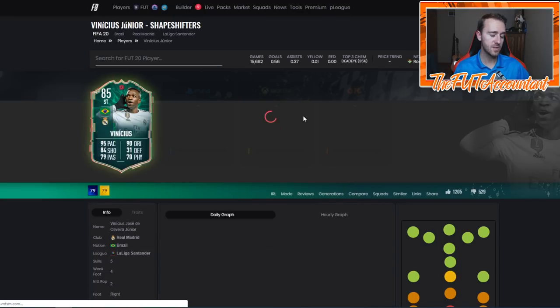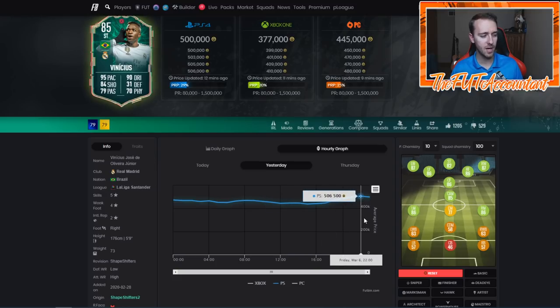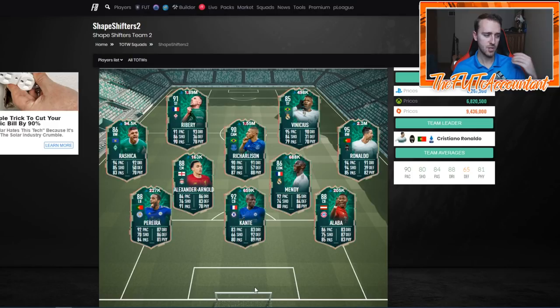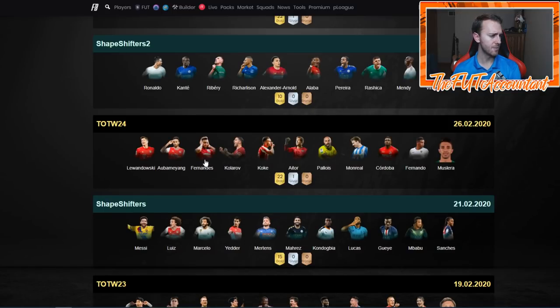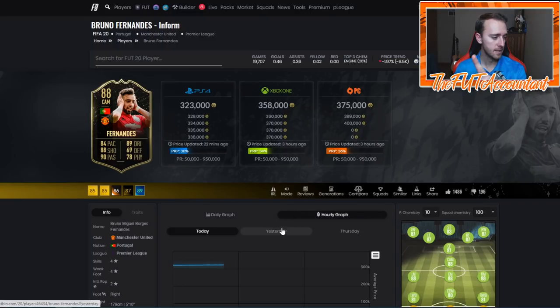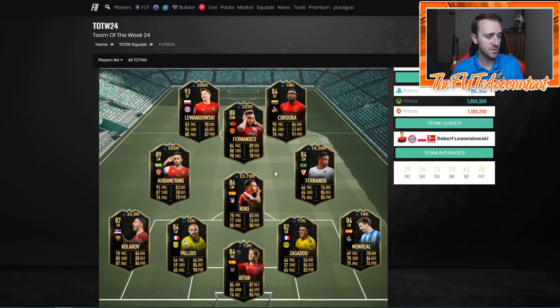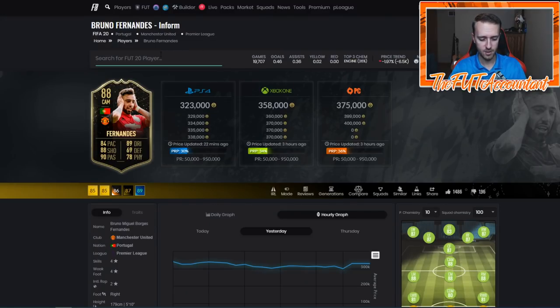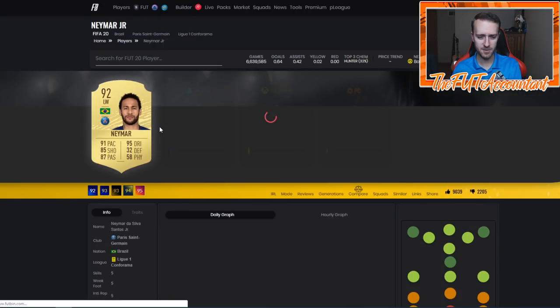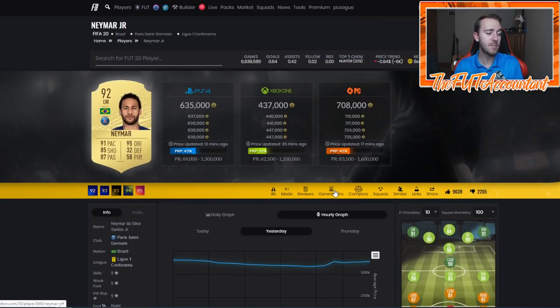This happened all over the market today, especially on hyped up cards that a lot of people wanted to use - a lot of panic selling and then a rebound, just because the content today was less than spectacular. Vinicius went from 440k all the way back over 500k. Shape shifter cards bounced really well. Bruno Fernandez was 300,000 coins flat, then back up to 320-330k. Even Neymar - he was like 580k this morning, then bounced back to 640k. Neymar went from 649k, all the way down to 585k, then instantly back to 640k because the content today was just less than desirable.